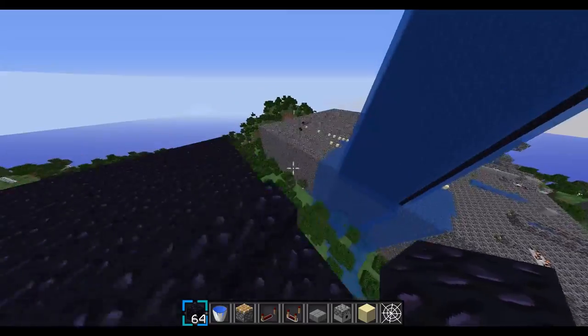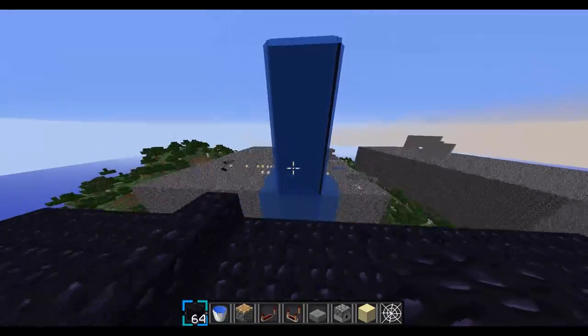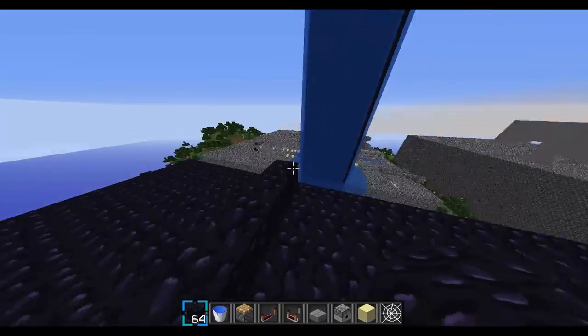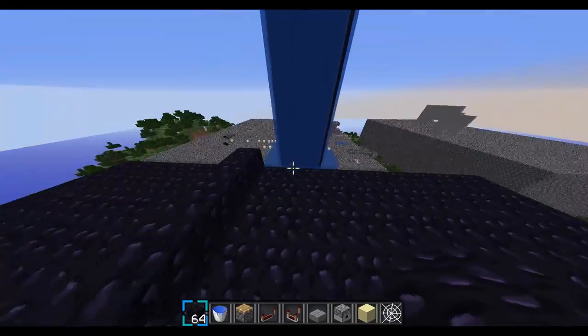What's up guys, here I'm going to be teaching you how to make a hybrid cannon in Minecraft. This is good for factions. You could sand stack with it, you could just shoot TNT, and you could do hybrid.